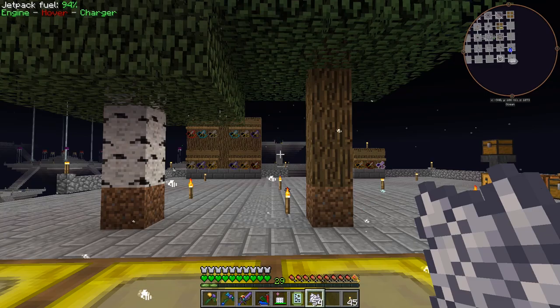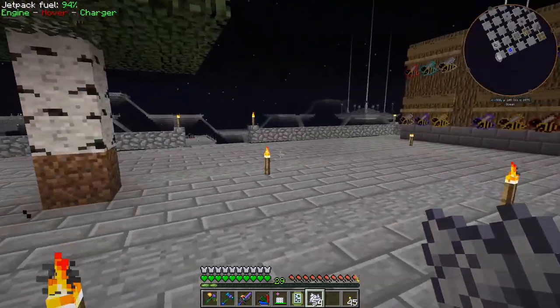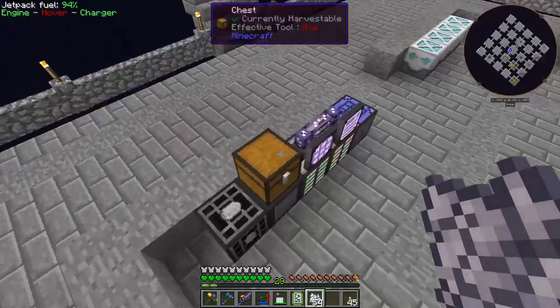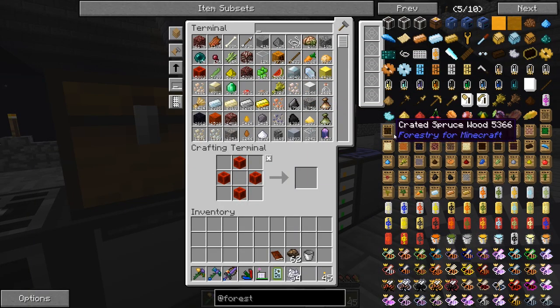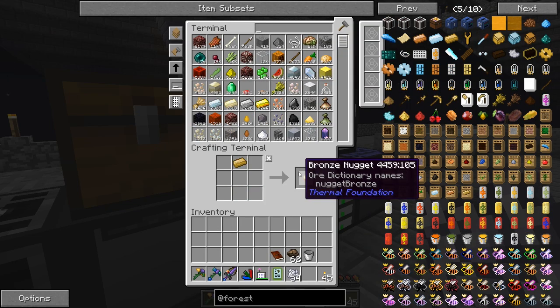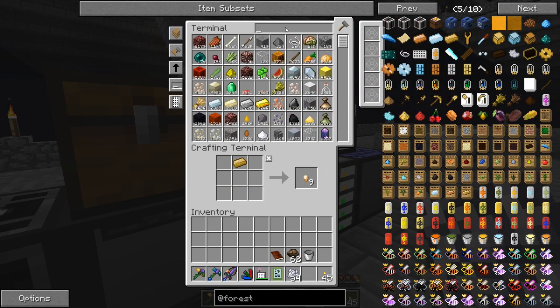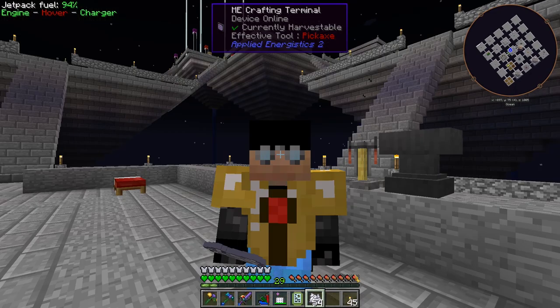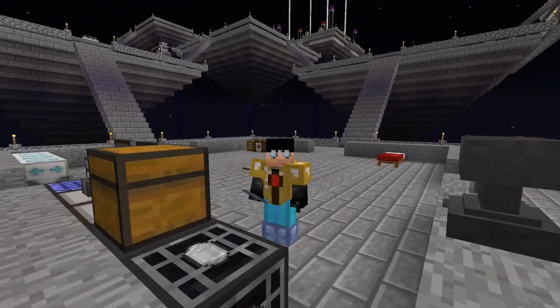I don't know if we need the spectacles or not, but I'll go ahead and make them — they're not super expensive. Looks like it was bronze and two glass panes. We don't have glass panes anymore — I put them on the machine. We'll make some more and craft those.